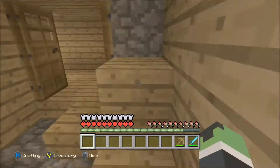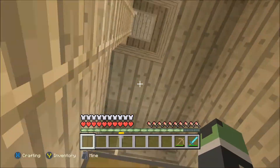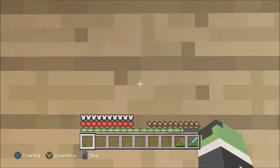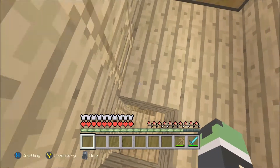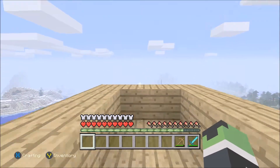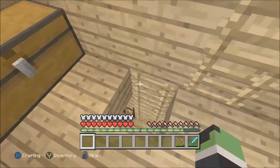Now if we go up these stairs, that's where it gets pretty cool. So one, two, three, four, five, six, seven — this will be eight, and then we're still adding on. So eight storage rooms, but we're still adding.